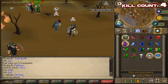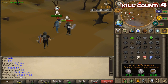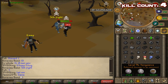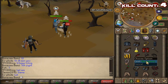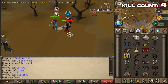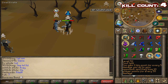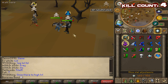Here we go. I have three food and one three-doser of Cerebrew. I have absolutely no prayer potions, so I have to really conserve my prayer. And this tank now has smite on, so I have to watch my prayer. We're running out of prayer — got no more left.